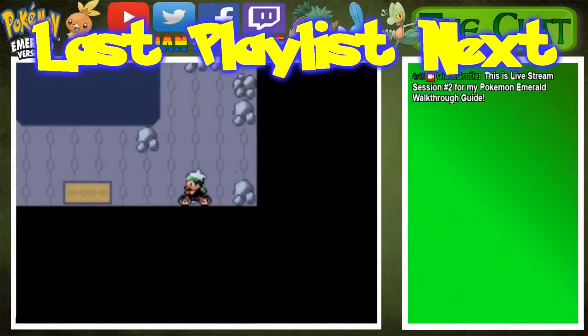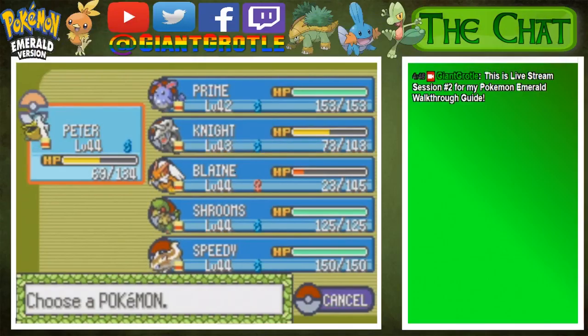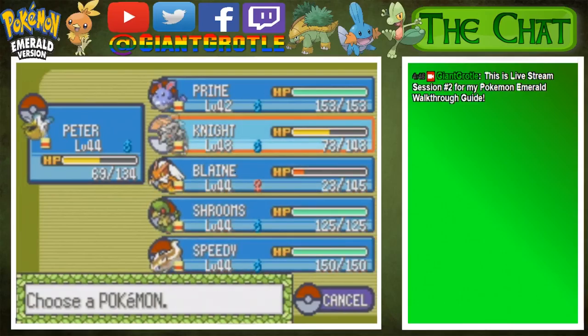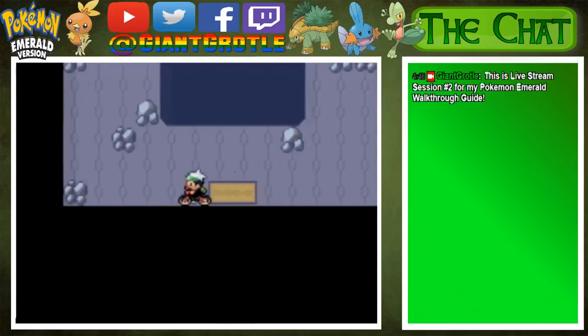This is live stream session number two for my Pokemon Emerald Walkthrough Guide. In the last live stream I said I trained everyone to level 46, but I originally said in part 54 that I'd keep them at level 45. So: Speedy needs one level, Swims needs one level, Boy needs one level, Knight needs two levels, Prime needs three levels, and Pre-Delete needs one level. They're all really close to level 45, so I'm just going to aim for that.